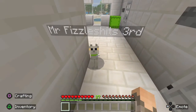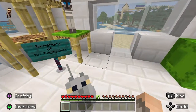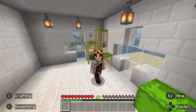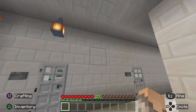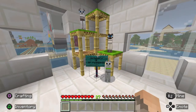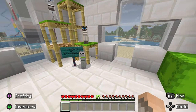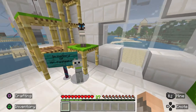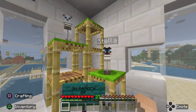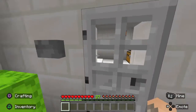Hi, Mr. Fizzleshits the Third! You guys are probably wondering what happened to Mr. Fizzleshits the First and Second. Mr. Fizzleshits ended up dying because this part of our hospital blew up — a creeper destroyed it, so we had to rebuild everything. Then Mr. Fizzleshits the Second drowned. So now we have our only relative — Mr. Fizzleshits the Third. This is Stella and Gemini.